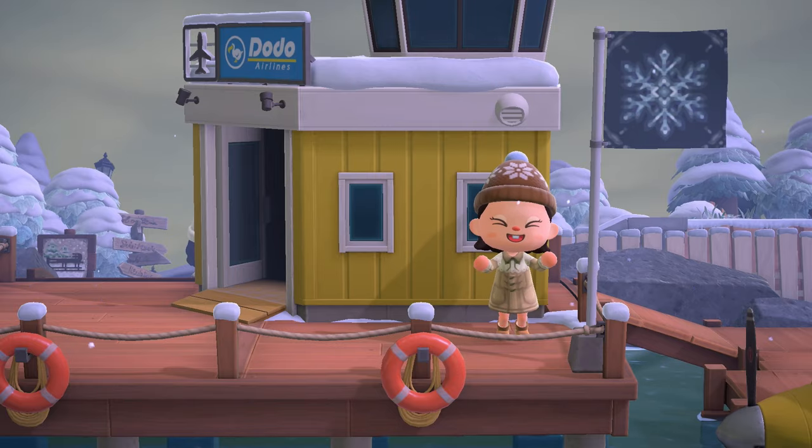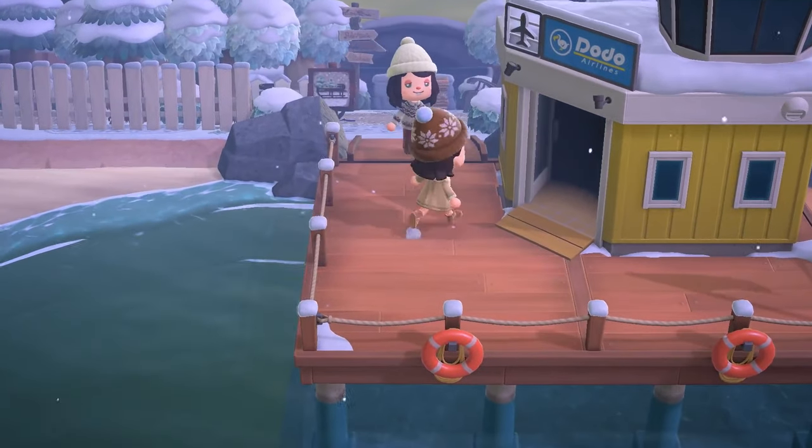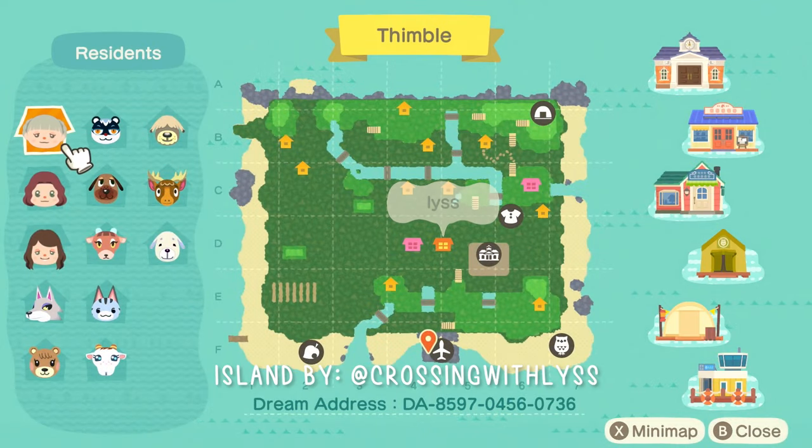Let's get right into it. First things first, let's check out the island map and get a lay of the land. This is the island of Thimble — such a cute island name. I'm always struggling when I restart an island to come up with a cute, aesthetic name, and Thimble is just so cute. Looking at the map, it looks very organized and I'm loving the waterscaping in the back. The creator, Crossing with Lis, is so good at creating structured islands that also feel natural.